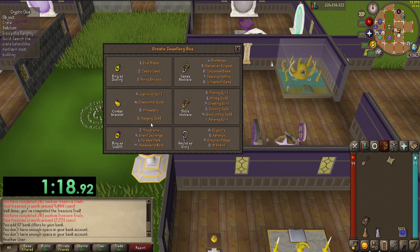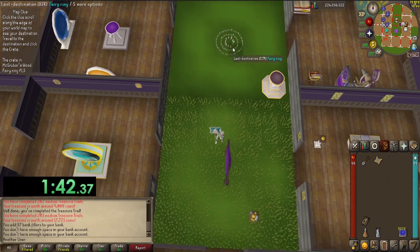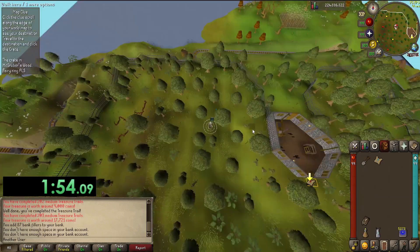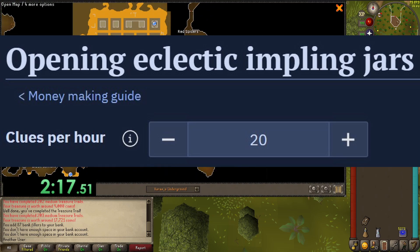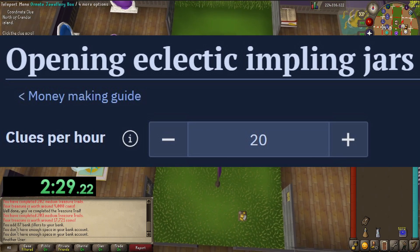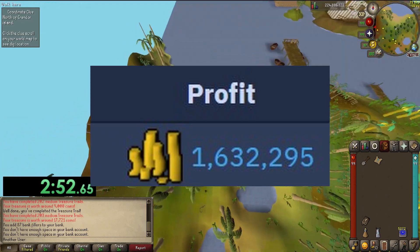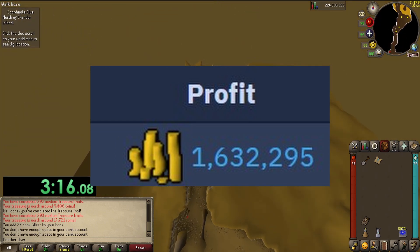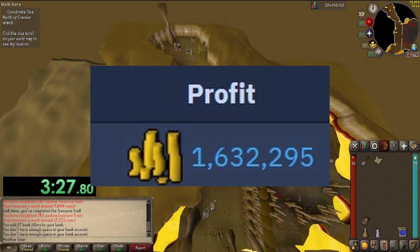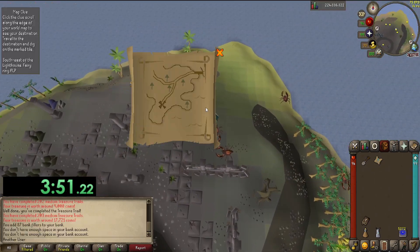I don't think you want to see me complete a lot of clue steps, so I will most likely just show you how many I did in one hour and then cut to the loot. The wiki says you can complete about 20 clues per hour, but I'm pretty sure that's with max efficiency, so I doubt I'll be close to that. It says you can get about 1.6 mil per hour, but keep in mind this is counting ranger boots, so if you choose to do this, you will need to keep going until you get ranger boots or else you will just lose money.